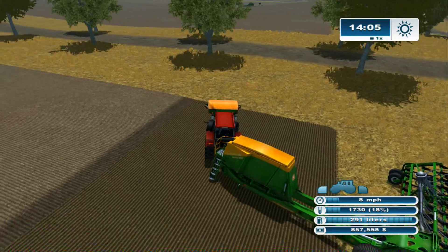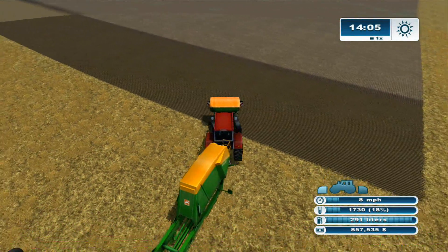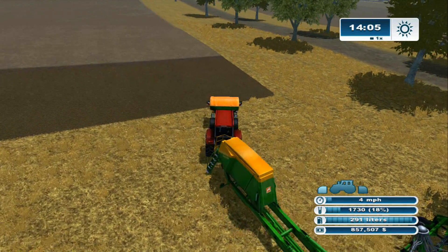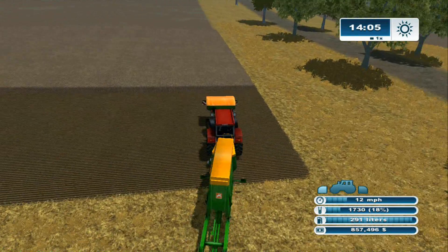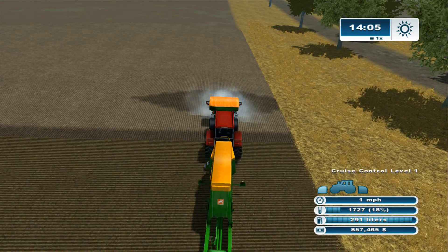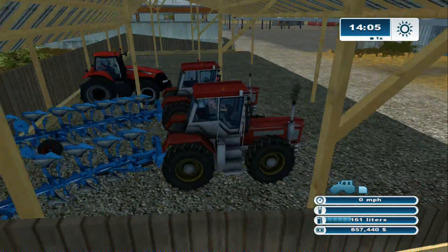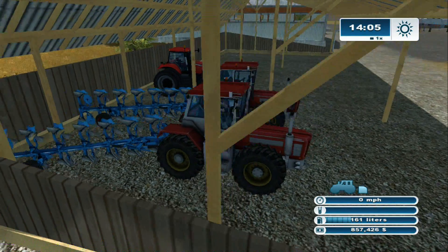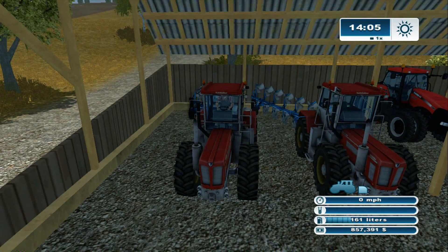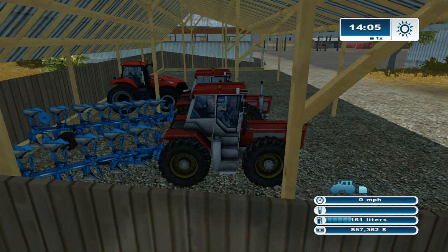The planter learned how to back up. Nice thing is it has a nice long tongue, so it's easy to back up. See, look — I parked my two Schluters in here. Do you have four Schluters? I have two big and two small. These are the big boys. I was going to put their plows in separately, but it just works. And then my Case, because I'm not doing anything with it right now, is just hanging out in there too.